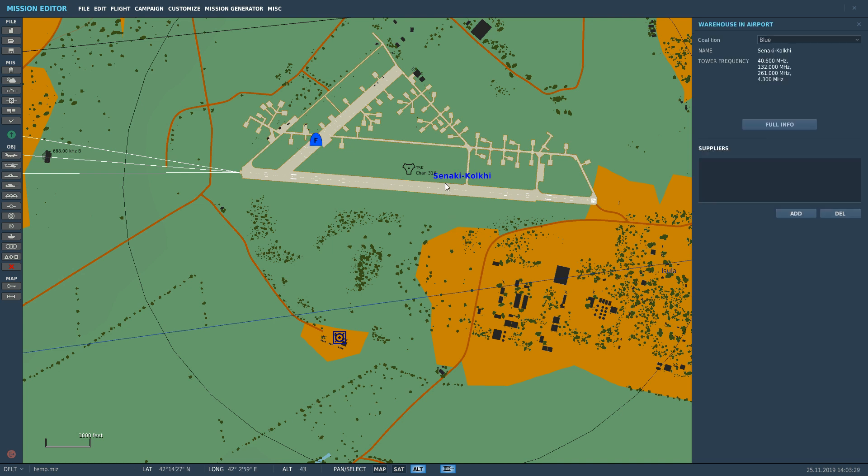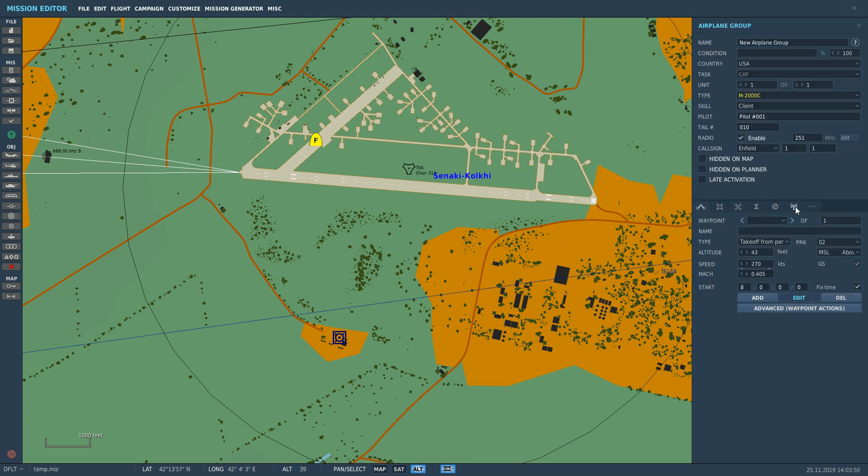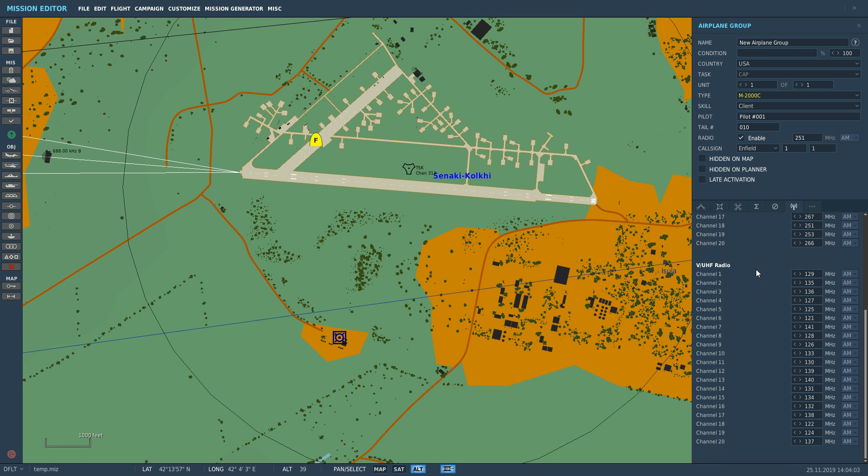For this video we're going to make it as simple as possible — we're going to talk to Senaki Tower. Clicking on Senaki Tower, we've got four frequencies to reach them on. The two that are relevant to a modern fighter jet with AM are VHF 132 megahertz and UHF 261 megahertz. So we're going to add some preset frequencies just to show you that they work. UHF COM channel 3 I'm going to make 261, and channel 4 I'm going to make 132.